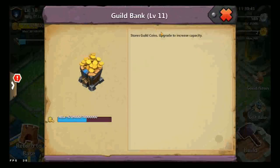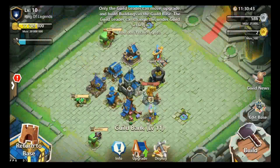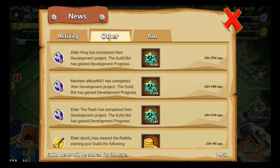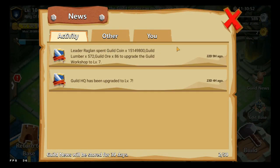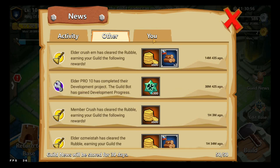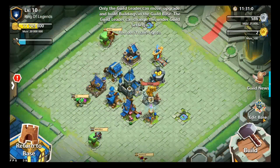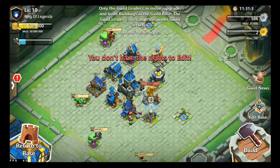The Guild Bank stores guild coins. Of course you still get your guild news and activity — it shows please spend this amount, which gives a credit level seven, and you can see what other people have done and what you've done. The edit base feature allows you to edit the base and move stuff around.